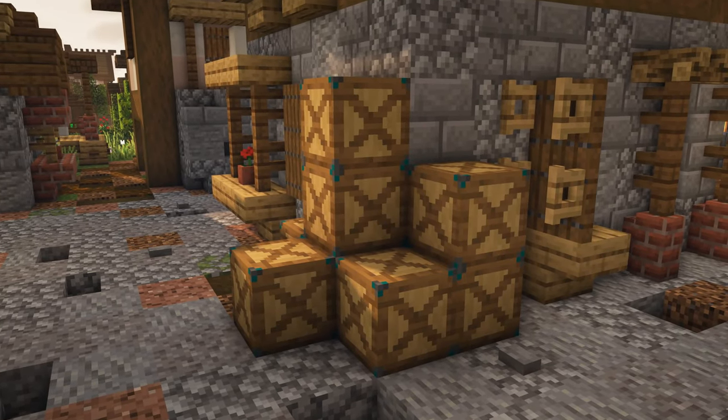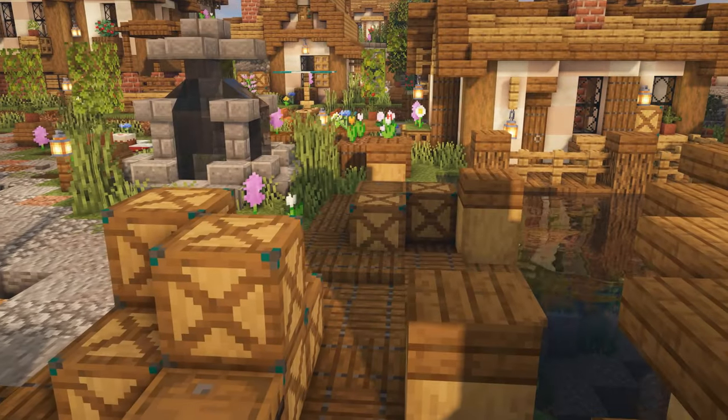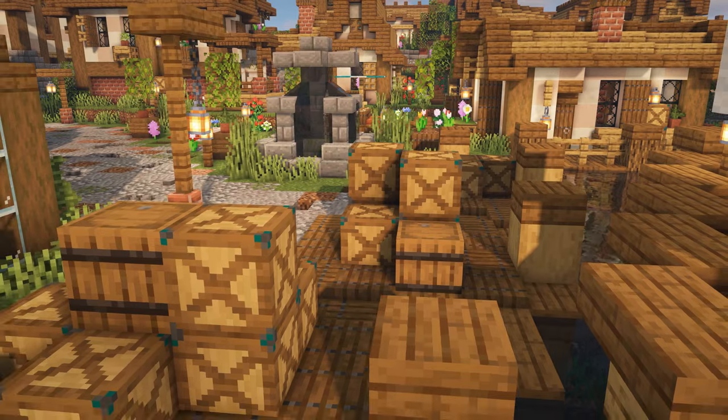You can also have some stacks of crates in certain areas. This is my custom crate texture, which isn't in the vanilla game, but you can use barrels, note blocks, beehives, basically whatever you think could pass off as some storage crates.